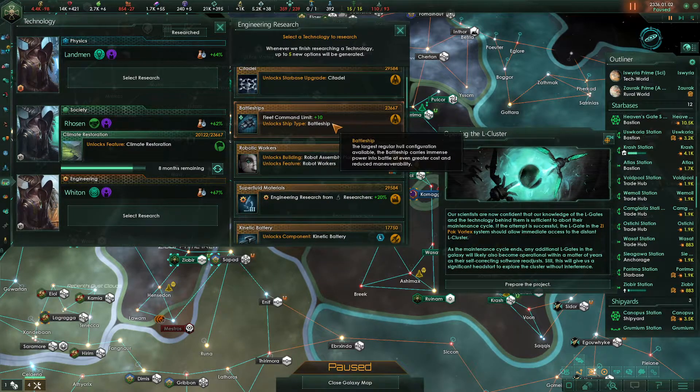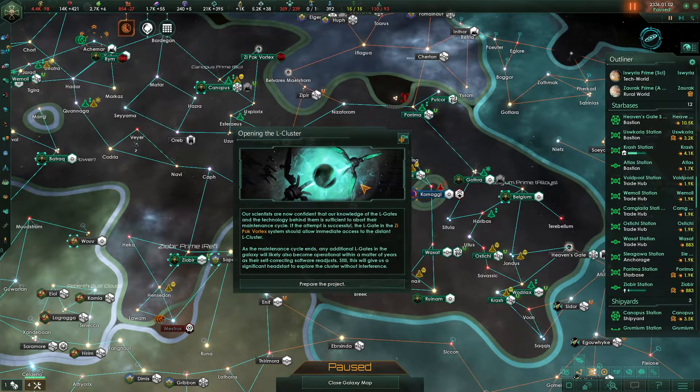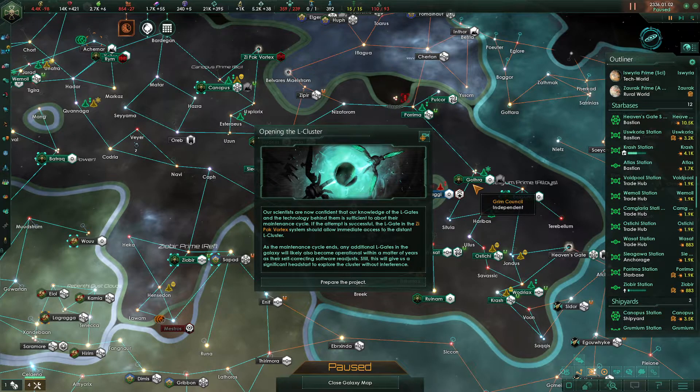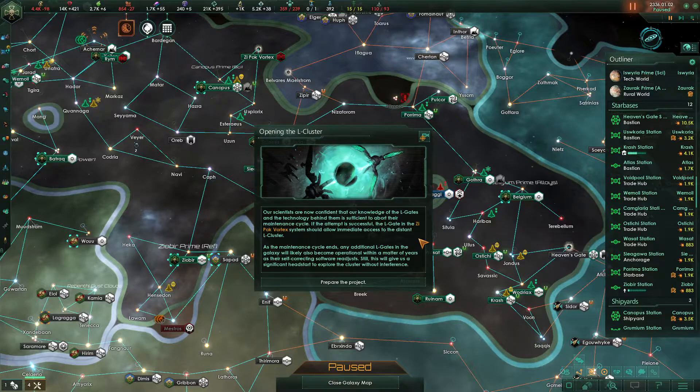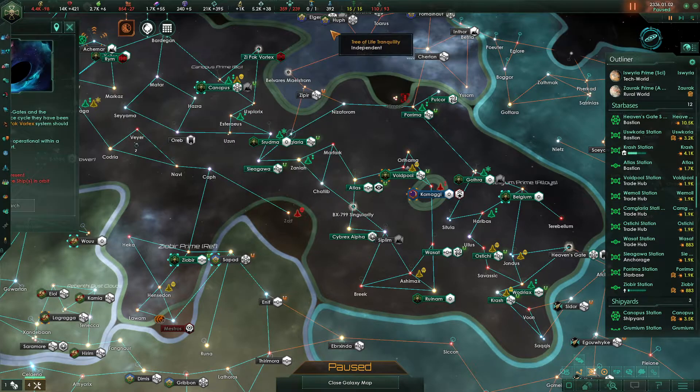We can get citadels engineering research and battleships — so many good things. Hold on, L-cluster — we're going to go for the battleship. Artisan output 100%. Our scientists are now confident that our knowledge of the L-gates is sufficient to abort their maintenance cycle. If successful, the L-gate in the Zepoc Vortex system will allow immediate access to the distant L-cluster. As the maintenance cycle ends, any additional L-gates in the galaxy will also become operational within years. This gives us a significant head start to explore the cluster without interference. That is a special project requiring a science ship in orbit.